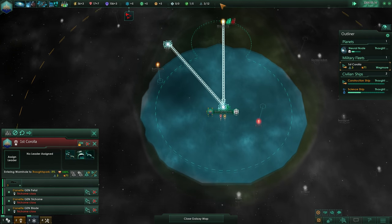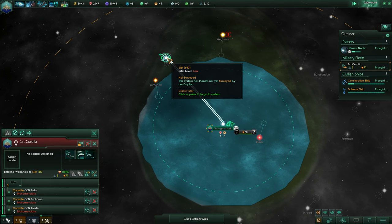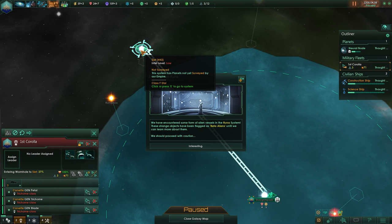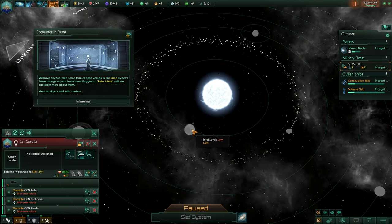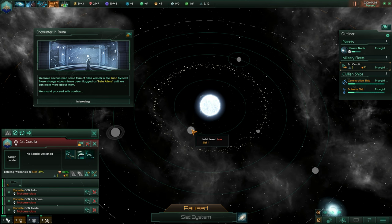Otherwise, the following may happen: an AI ship comes over to a system, surveys it, and uncovers an anomaly on a planet. Now if the AI scans a planet and uncovers an anomaly, you won't get that anomaly anymore — that planet is flagged as anomaly done. So it is very advisable to go for those systems early on. If the AI doesn't find the anomaly, you can still find it.